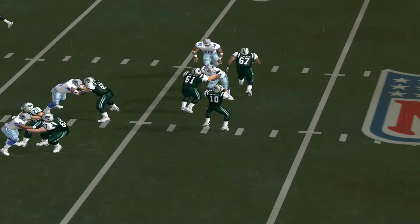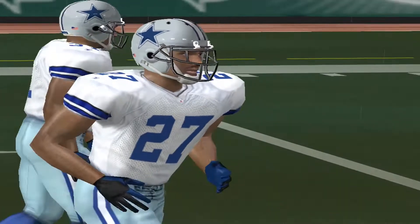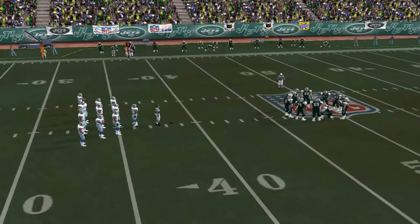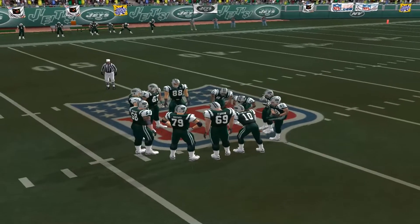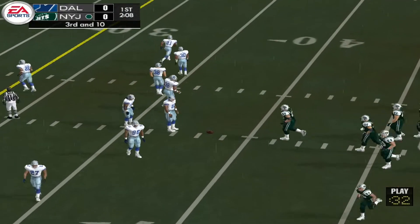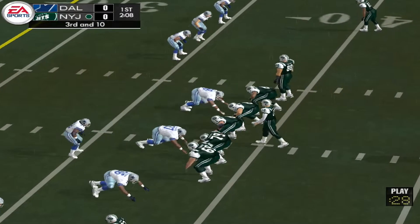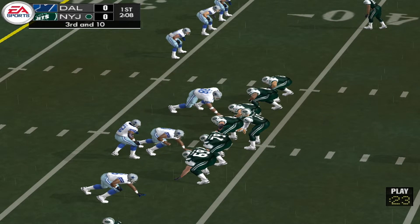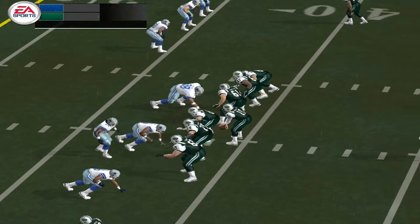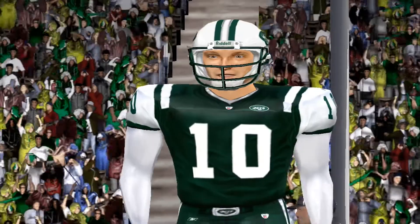Martin couldn't even get out of the backfield. Incomplete pass. So he can't break it in — rhythm and consistency is one of the most important keys to success when you drop back to pass the ball. But it's hard to find a rhythm and establish some consistency when you're the quarterback and your receivers are dropping passes that they should be catching. Pressure coming with the pass — incomplete. No catch that time.